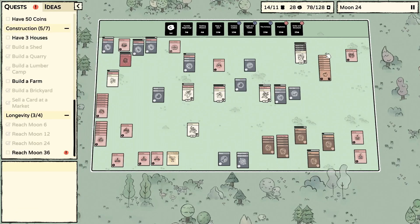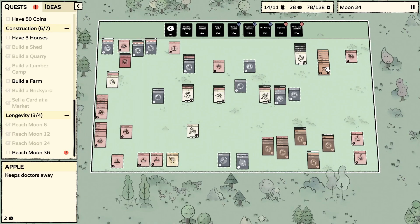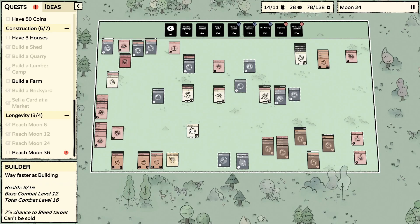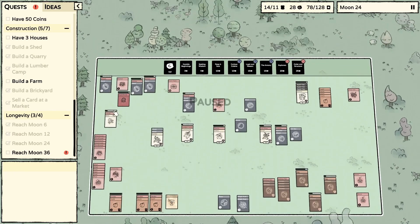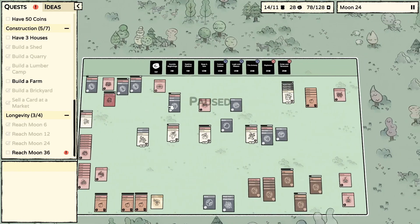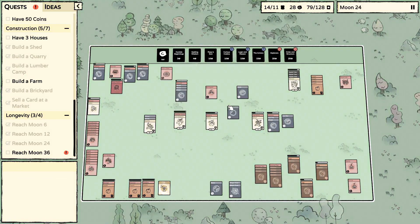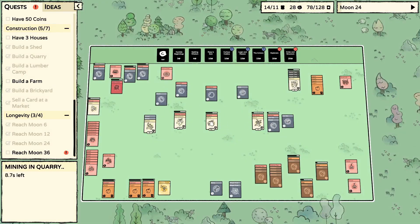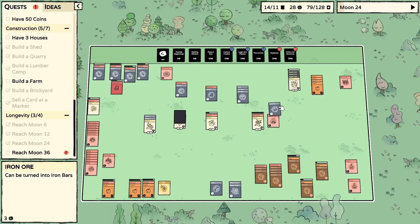Turning to food production real quick — I'll plant some apples just in case, and get the builder making another warehouse. The smithy needs two bricks and two iron bars. I need another miner for the quarry for sure.